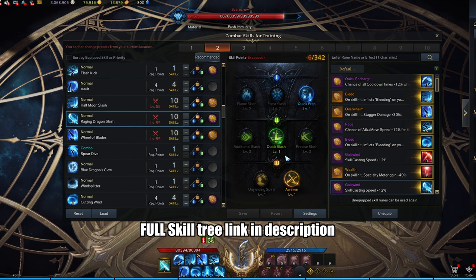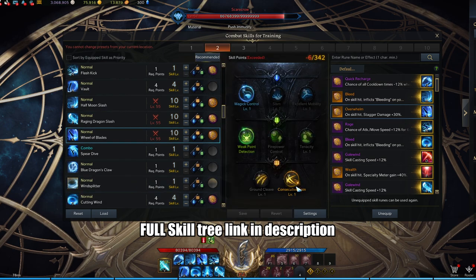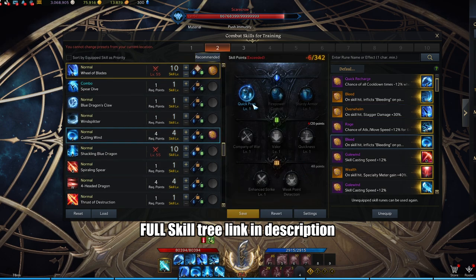Raging dragon slash: 3-2-2. Rule of blade: 1-1-2. This is going to be your main primary stagger skill. But if you don't have the skill point, you can put this as 7 instead of 10. Cunning wind: just put 4 for quick prep.